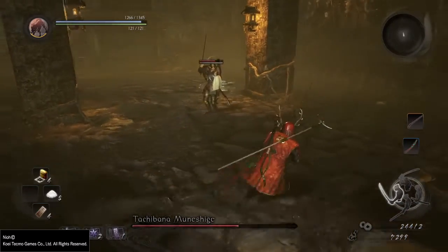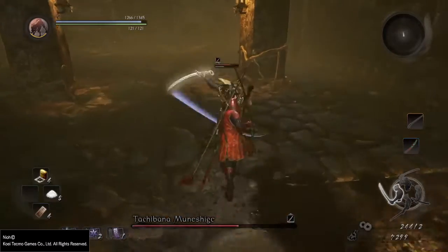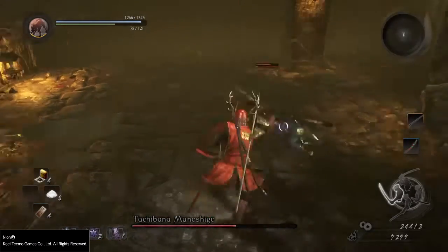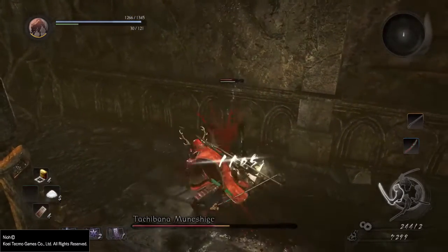The second strong attack is the spinning blade attack. This will do tons of damage — it's a strong attack, but it's a weak one too, because he will use a lot of his ki. This is the best opportunity to do some damage to him and maybe execute him.